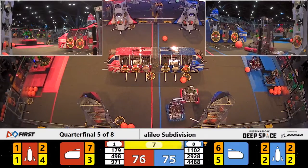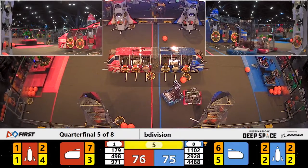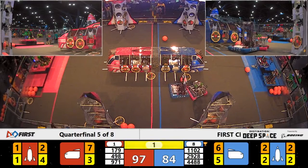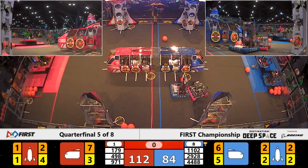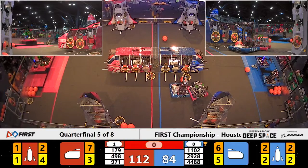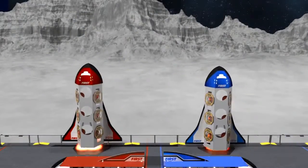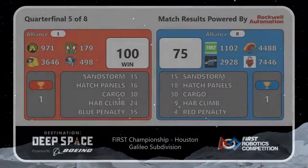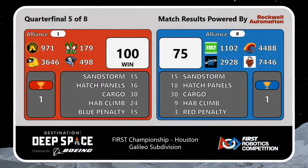Team 179 and 971 are both on the level 3 platform for the Red Alliance with 2 seconds left on the clock. Ladies and gentlemen, the Red Alliance with the win — a score of 100 to 75. Both alliances had won one match each, which means we will have a tiebreaker.